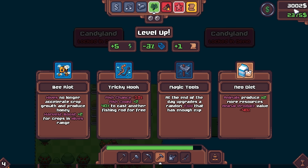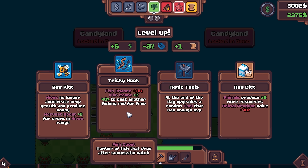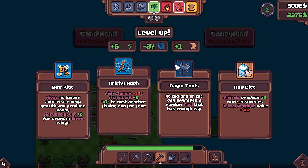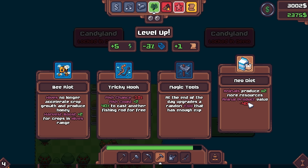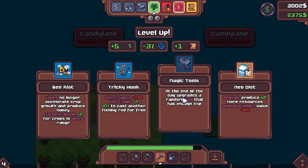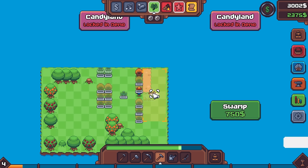For our next level up, we do secure the 3,000. We have Bee Riot - so bees will no longer accelerate crop growth, but we'll get a harvest boost for crops in highest range. We're going to be planting trees, so that's actually not very good for us at all. Tricky Hook - we're not really fishing here per se. We have Magic Tools, which at end of day upgrades a random tool. And we have Neo Diet - we're not doing animals. Let's go with Magic Tools. I think that's fine.